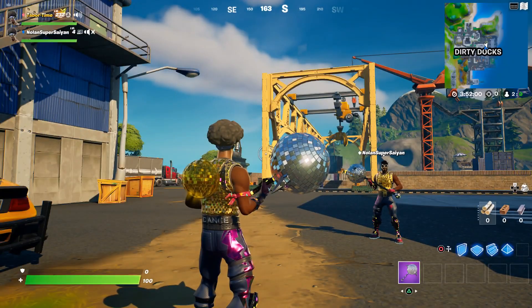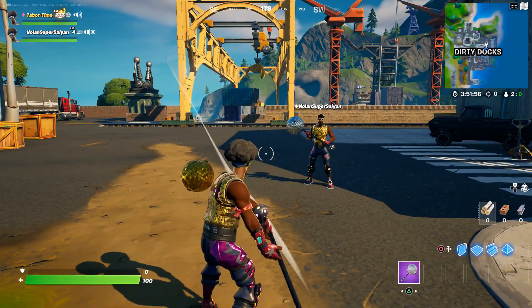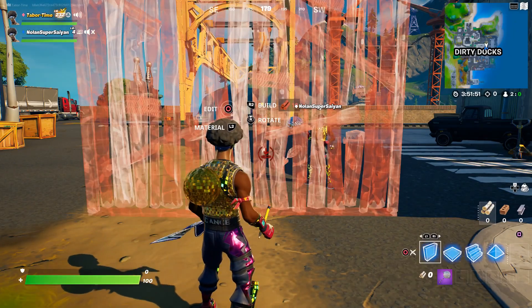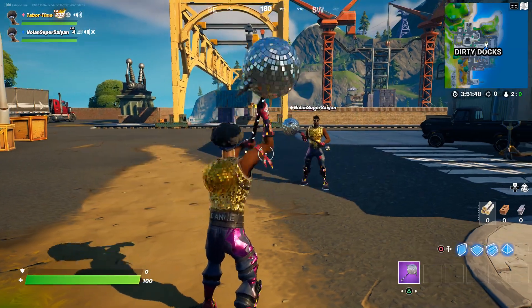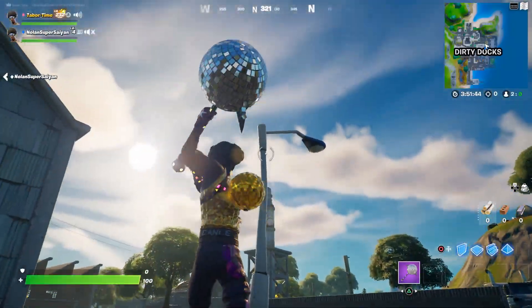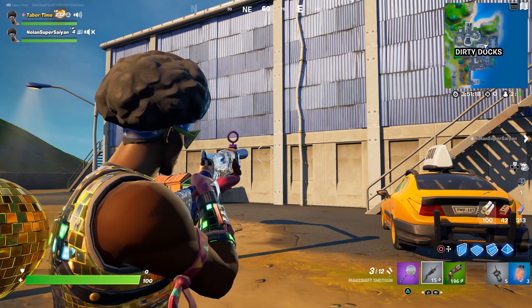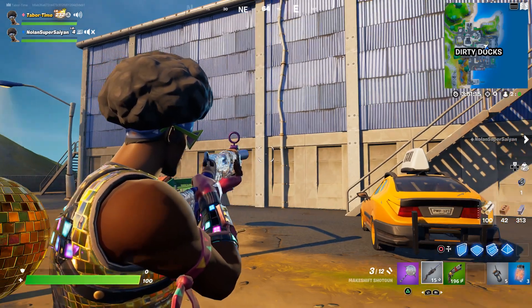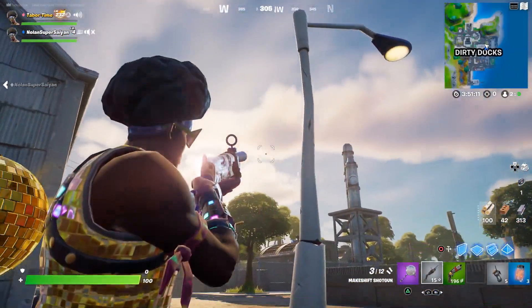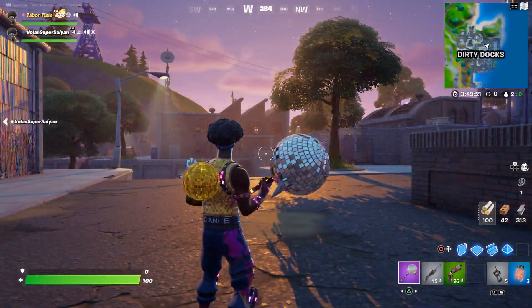On the pickaxe, the disco ball itself is not animated — here's what it looks like when you swing, and here's the pullout noise. The secret reactivity will be shown in a moment. Here's what the Disco Wrap looks like, and when you aim down sights you can clearly see the lights on the armband as well as on his back — a pretty clean looking skin overall.